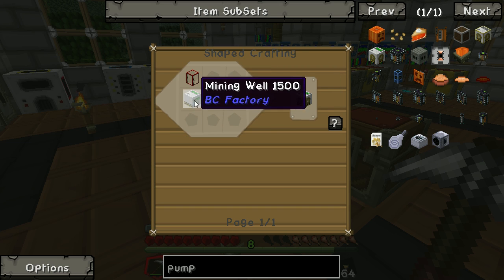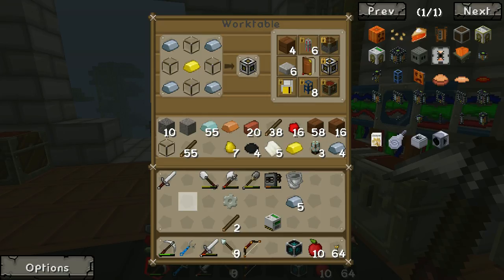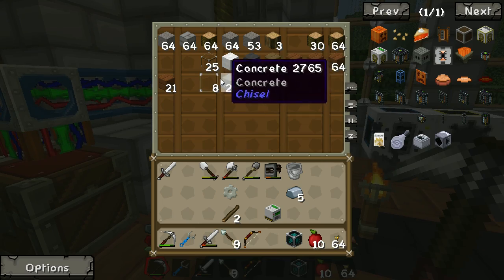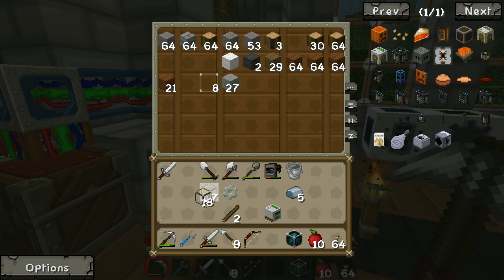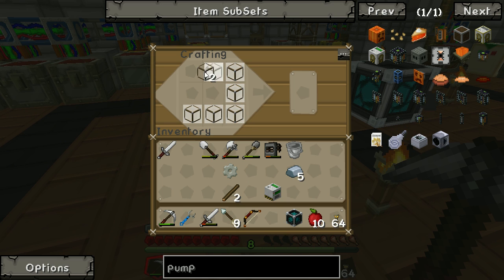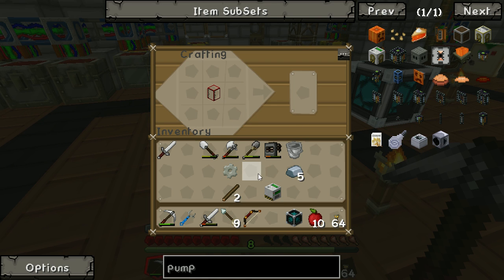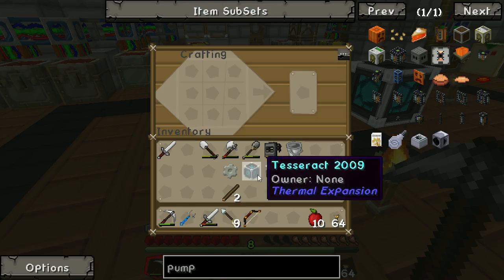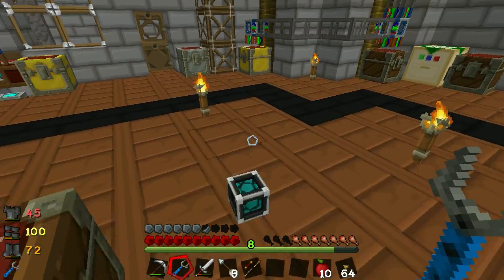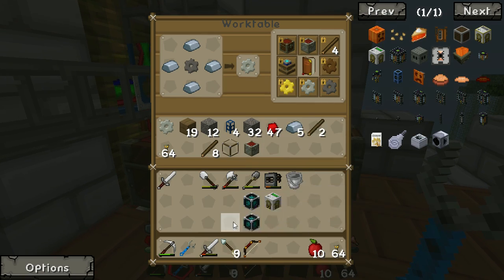We turn the mining well into a pump by adding a tank - it's just glass in a square. So let's grab a bit of glass from over here, we need eight bits. Just like that, and we have a tank. Combine the tank with the mining well above it and you get a pump. So we have the pump and we have the Tesseracts - two of them. We have miscellaneous junk which can go back in there.